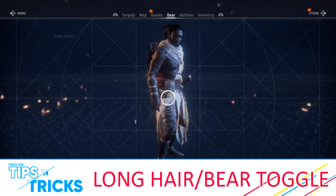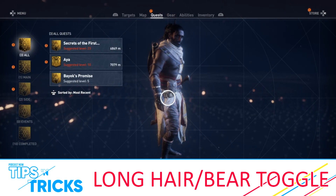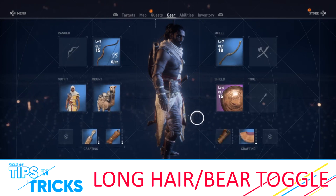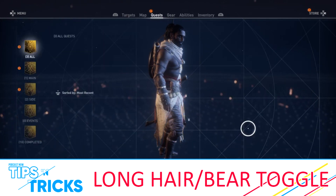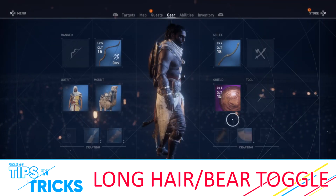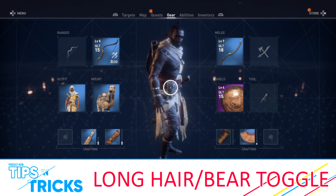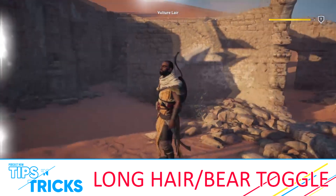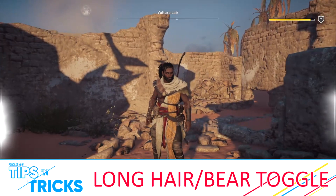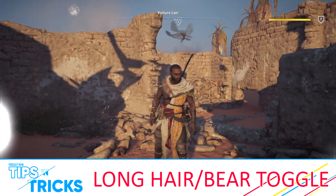And the sixth — we have a bonus one. If you're in the gear menu and you like Bayek with long hair or a beard, on PS4 — probably the same on Xbox — if you hold L2 and triangle, it toggles long hair. Hit it again and it's back to the shaved head. If you hold L2 and square on PS4, it puts the beard back — or removes it. You can do any combination: shaved head with beard, long hair with no beard, or long hair and beard like at the beginning of the game.